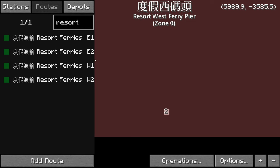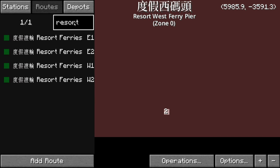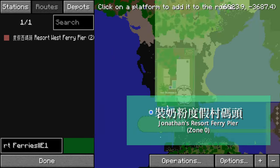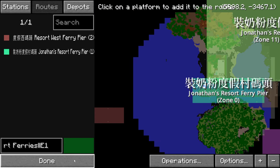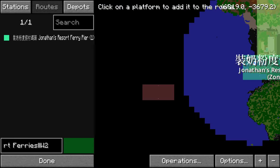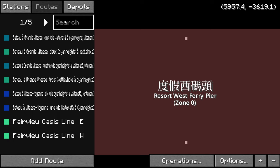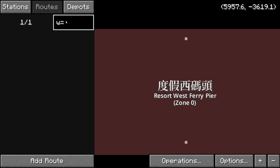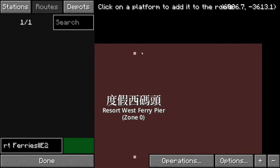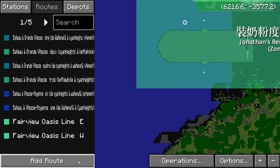So we've got E1, E2, W1, W2. W1 should go there. W1 will go E1, from platform 2 to platform 1. Then W2 will go from platform 1 to platform 1. And E2 will go from platform 1 to platform 2. All right, the route configuration is done.